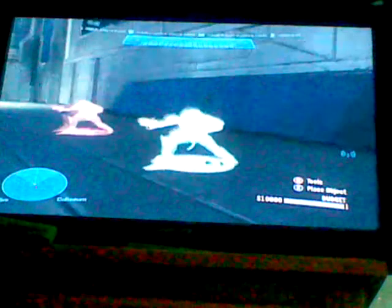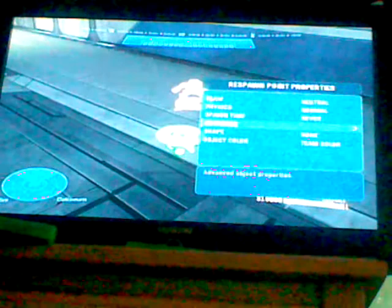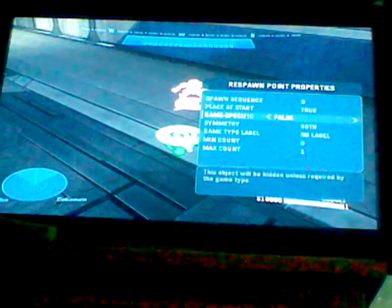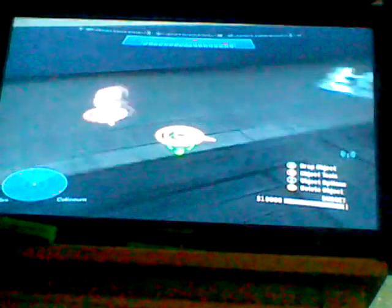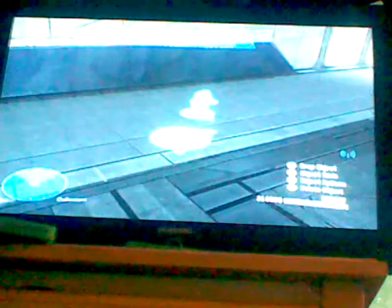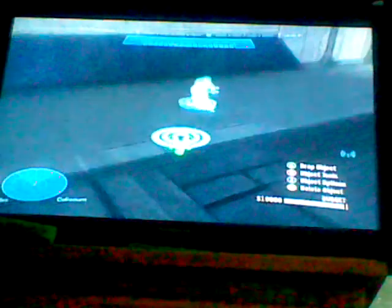The neutral spawns are useless, so you can just not have them in your level. For respawns — you don't have to change the Game Specific or the Game Type Label. All you have to do is change the team. If you want a human respawn, change it to red team. If you want a zombie respawn, change it to blue team. Then you have your two spawns: human and zombie.